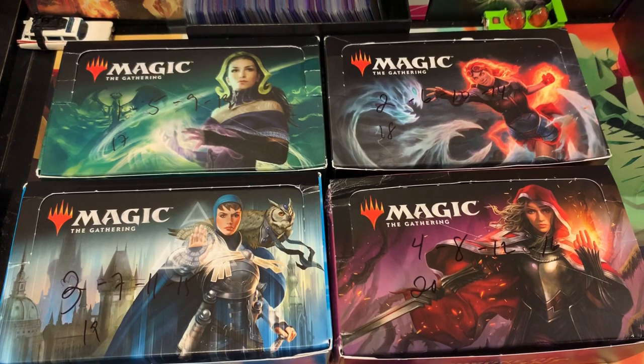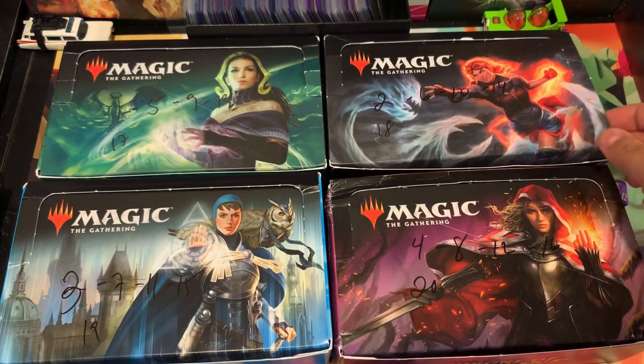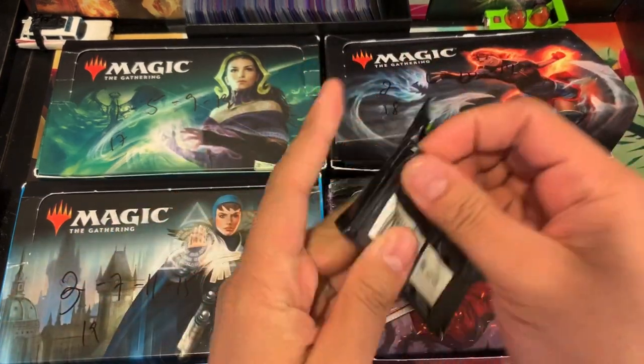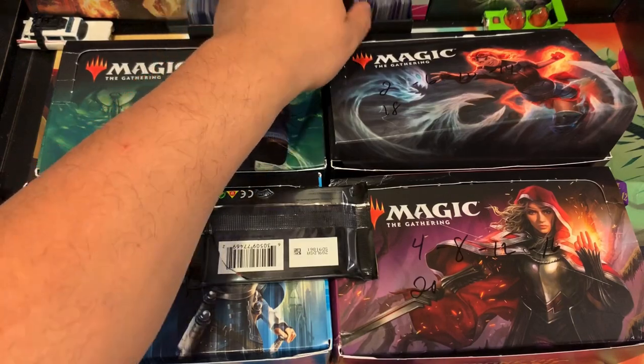Dancy, you are up next, sir. Good luck — number 14. Dancy, that looks like Core 2020. Box EV — that thing is still holding great value. But first, we got to reward you with the card. Here we go: Deputy of Detention from Ravnica. And for your rare — Voracious Hydra and a Shock Foil. This Voracious Hydra did jump up quite a bit. Congratulations, Mr. Dancy.